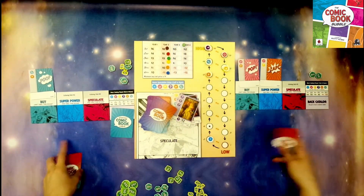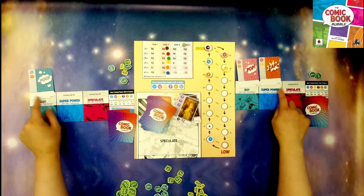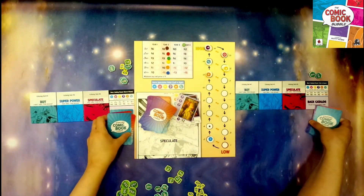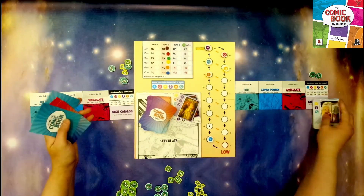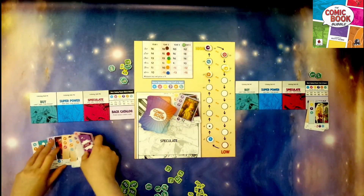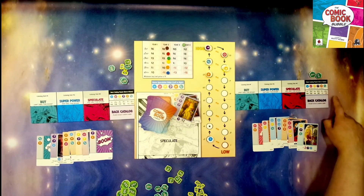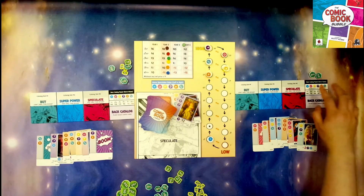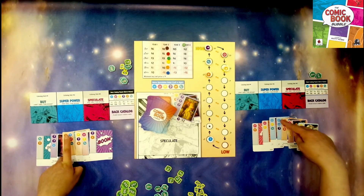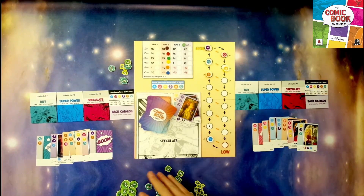At the end of year four, whatever catalogs you have, you sell them for the value of whatever they may be and they all go into your back catalog. Then you figure out who has the most of each symbol and score left to right. The first symbol is in sixth place, so whoever has the most of it will be losing $20. One player has two and the other has three, so that player would return $20 to the bank.